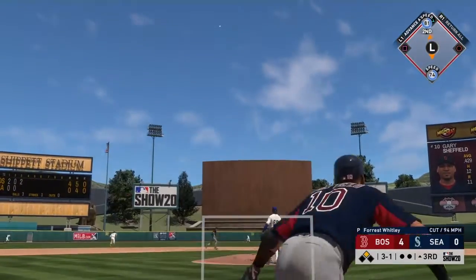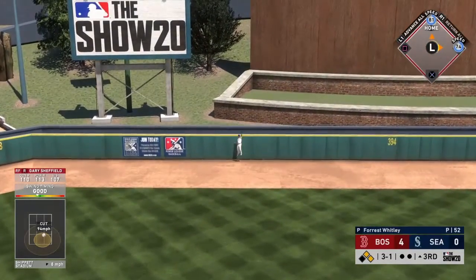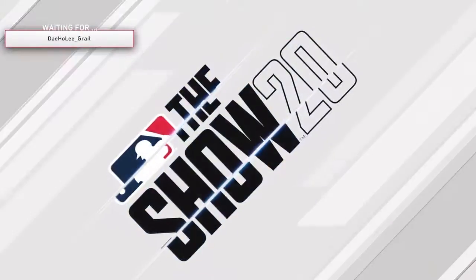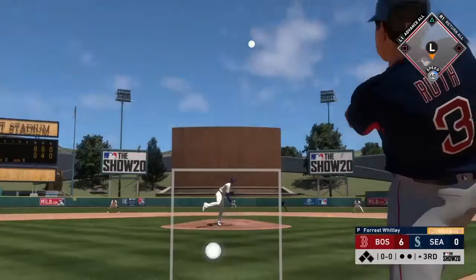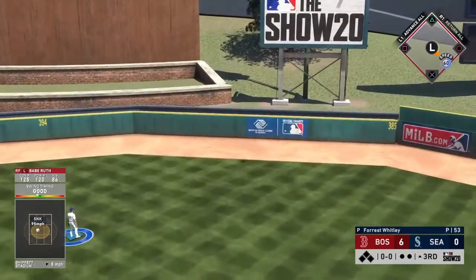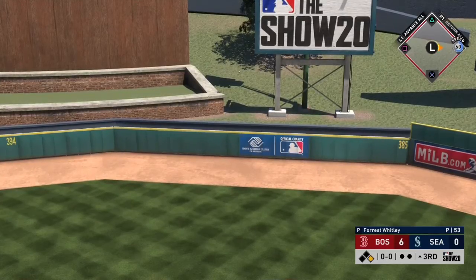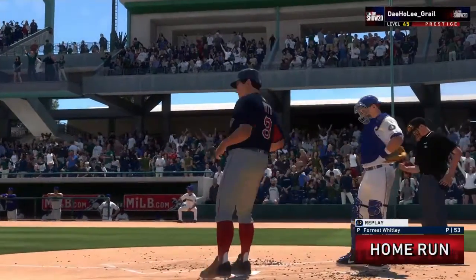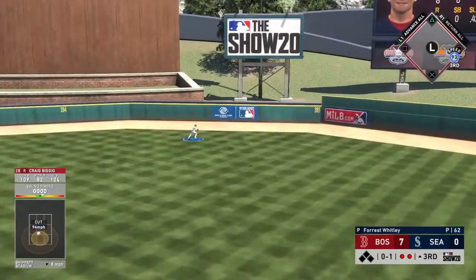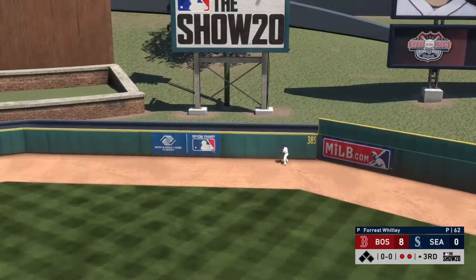We're up 4-0 and Gary Sheffield shoots this cutter to center field — it's going to carry just enough, making it 6-0. Still no outs in the inning. Babe Ruth, next batter — gone, center field, 7-0. Then Biggio gets us number 8 right there on the cutter. 8-0, man. We were off to a really, really good start this game.